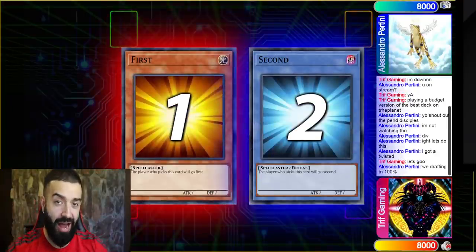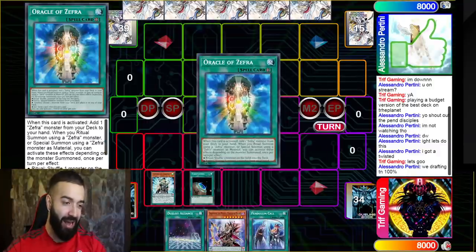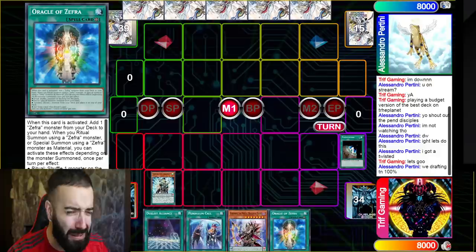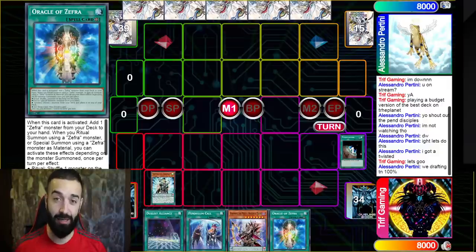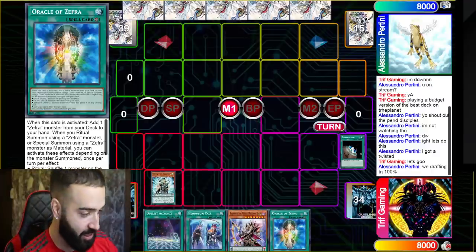In this video I'm going to showcase why budget pendulums can do exactly what normal pendulums can. Look at what I'm about to do — how expensive is Servant of Endymion? Despite being what feels like a thousand-dollar card, it's actually about four cents. Every card in the main deck is worth five cents at most. I guess they just forgot how broken this deck is.